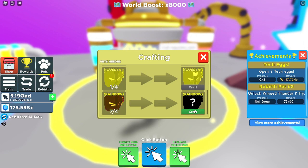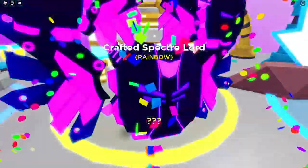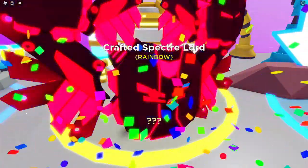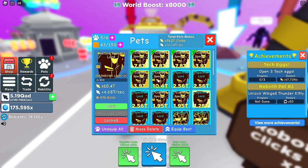Let's create our first crafted Spectral Lord rainbow pet — this is our very very first one. It did take me quite some time but there we go, crafted Spectral Lord rainbow pet. Let's check out the stats: it's 10.4 trillion, and there are only 978 that exist. My very first one — let's equip it. This is just level zero, not level 30. Level 30 will probably be like 15 trillion.